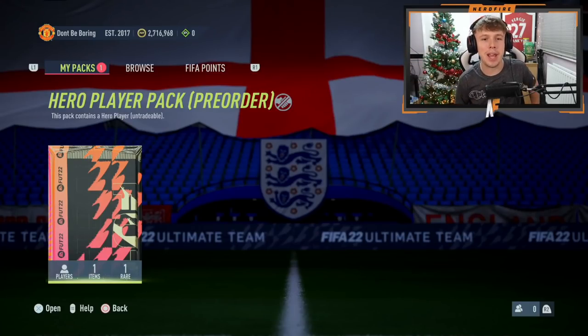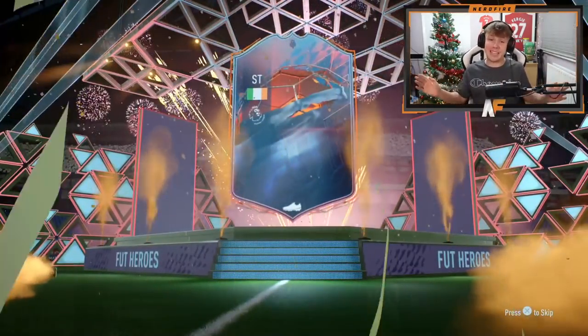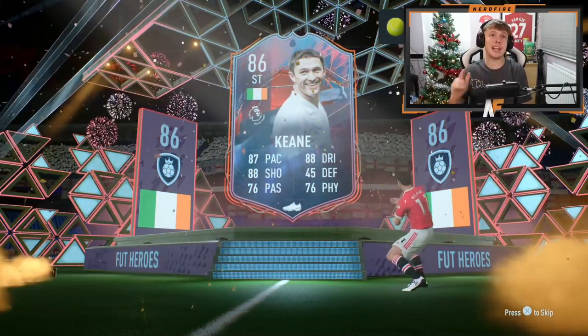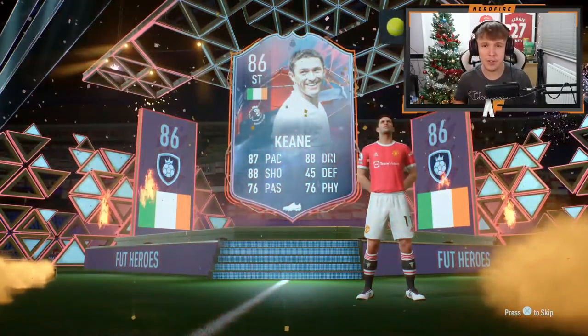Alright, here we go — hero player pack, pre-order packs are here. We've been waiting for ages; we pre-ordered like forever ago and it's finally come. Opening my hero pack in three, two, one — bang! Please be Ginola! Oh god, my icon packs have all been awful. But you know what — Robbie Keane! That's decent. I haven't got him on my main account. Tears would be running down my face on my RTG. He's probably worth about 20k nowadays but that's a good way to kick off the video.